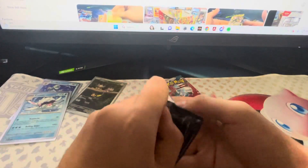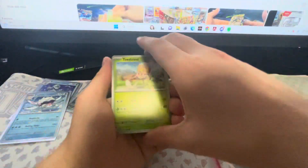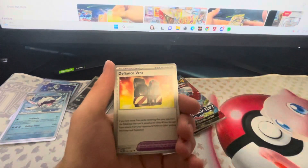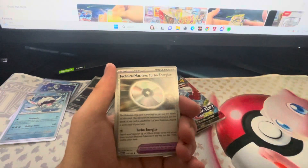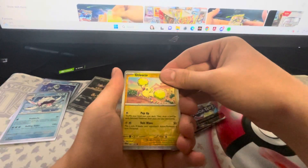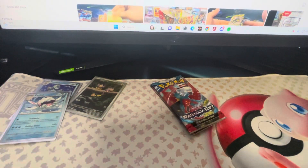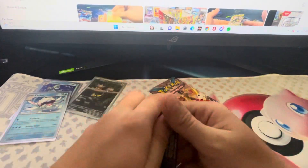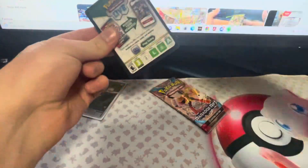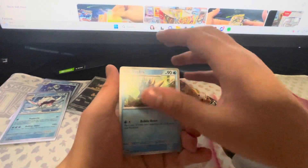Alrighty, let's get this. We got a Swablu, a Durant, and a Purloin. Oricorio, and just a normal rare Holo Groudon. Actually, there is a Groudon in this set that I really want — the Gallery card. I don't have that yet. Hopefully we can get it.